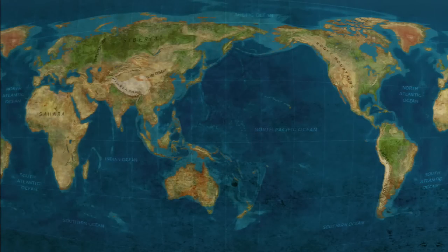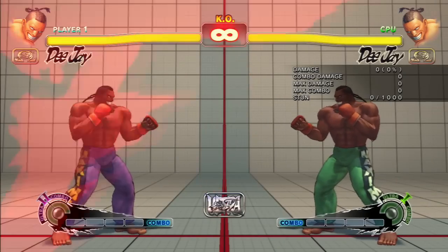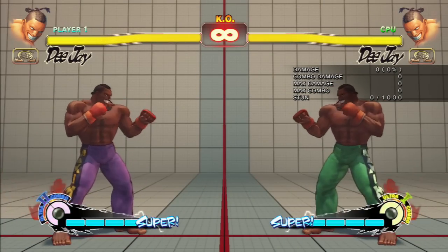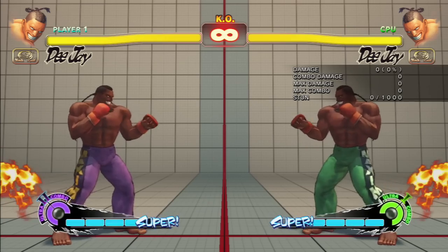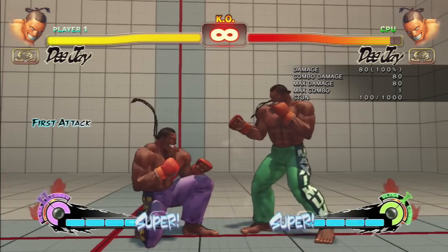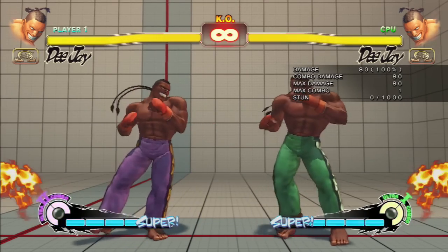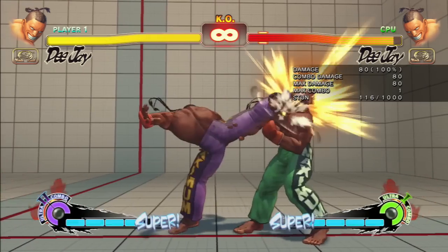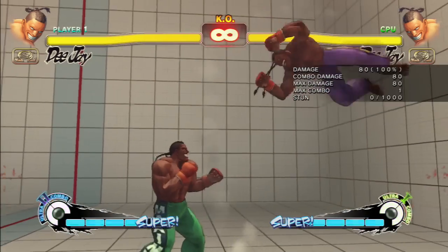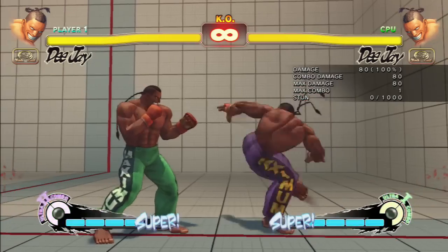DJ back in the picture. So we got the Sunrise Heel. Then he has Maximum High, which is forward and heavy kick — mind you, I'm old school so I still call it hard kick, but it's heavy kick.